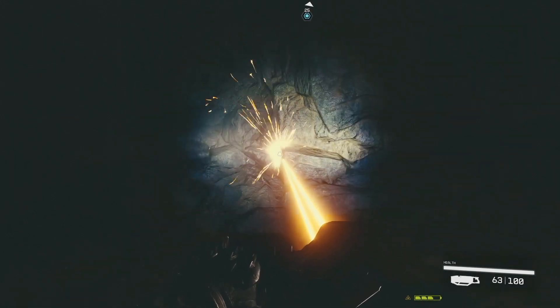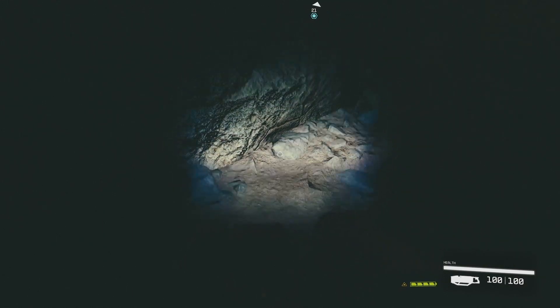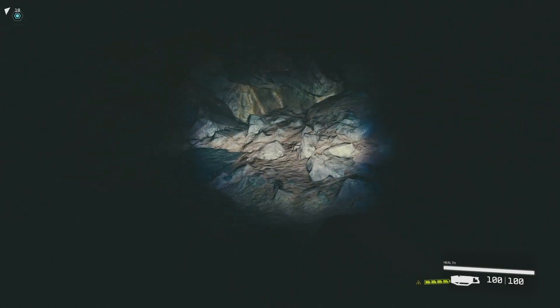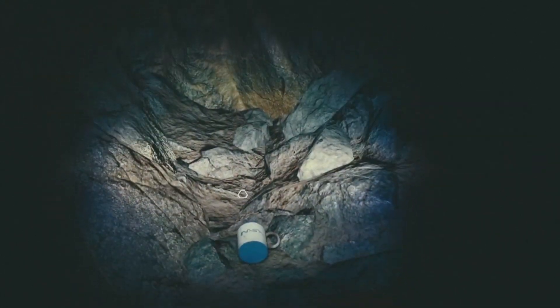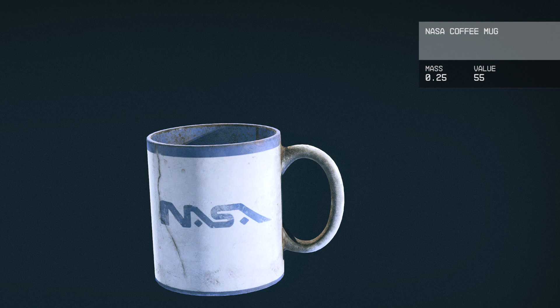You're going to find a hidden cavern. Head in there and turn to the right, and on the ground you're going to find a hidden NASA coffee mug — it actually says NASA on it. Those NASA punks! Let's just grab it and enjoy. Oh yeah!